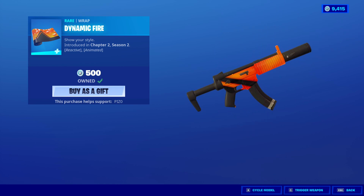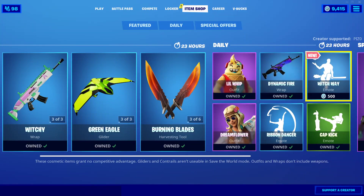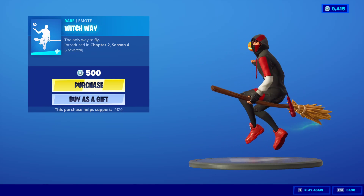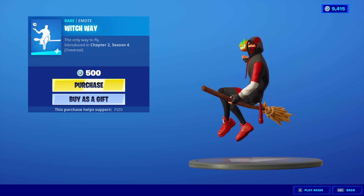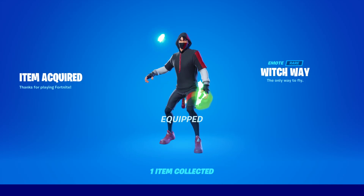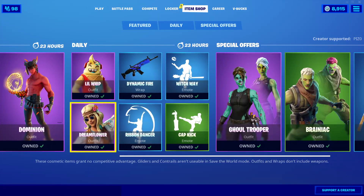We did get a new emote, and I want to look at it right now. The Witch Way emote - it's a traversal broomstick emote. This is actually insanely cool. Oh my god, you know we're buying it and using it. Oh my god, that is insanely cool. I love that.